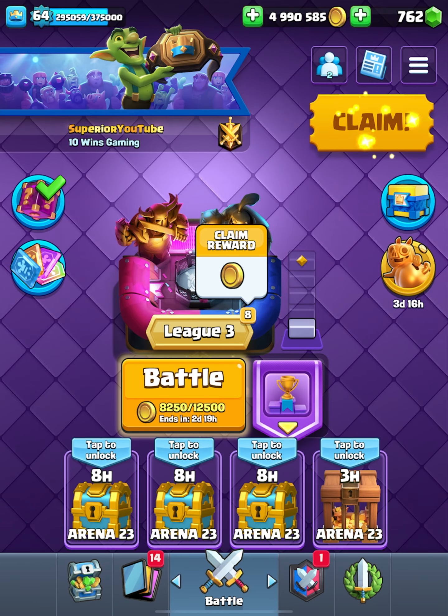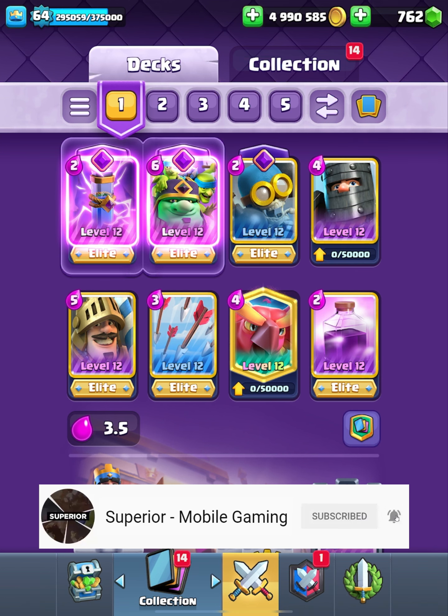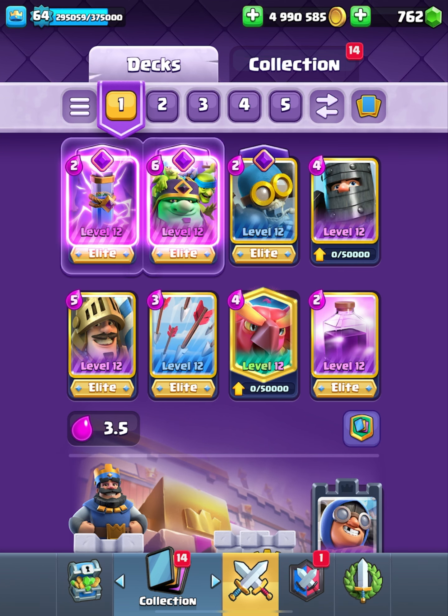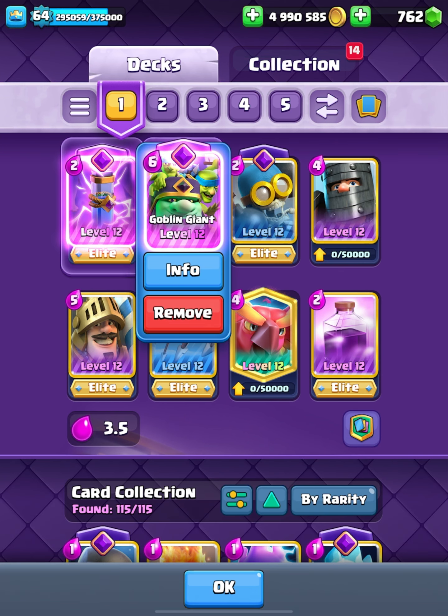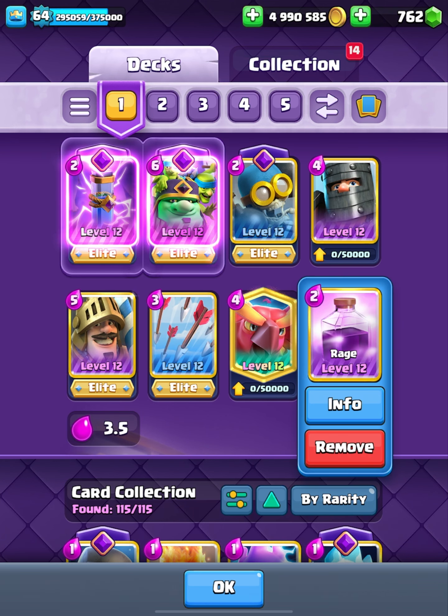Hey, it's GuysPro here, welcome back to the channel. Today we're back on Clash Royale using this deck. We have the goblin giant, one of my favorite cards the prince, and the rage. You will get some really good clips where the prince just shouldn't hit the tower but actually ends up doing so, especially paired with the rage.